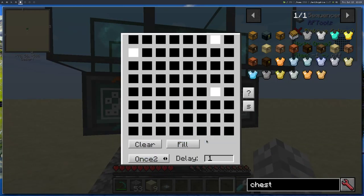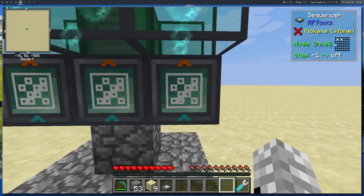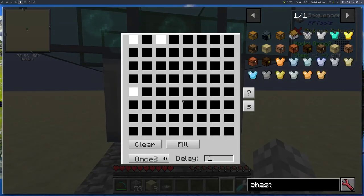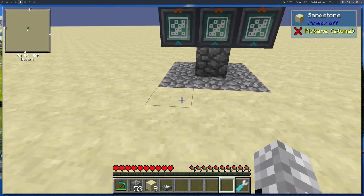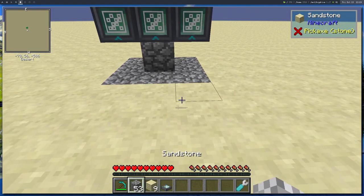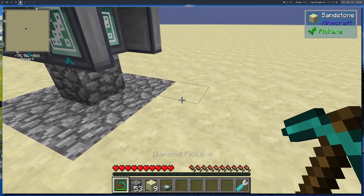One sequencer was on once-one — good thing I checked. That's corrected now. With the sequencers set up, we can begin building the control circuit. For that we dig down a little.